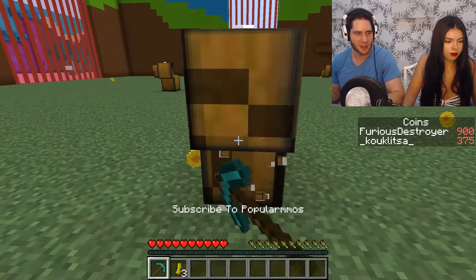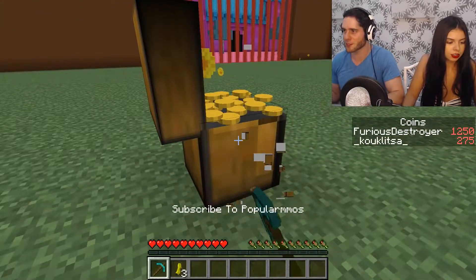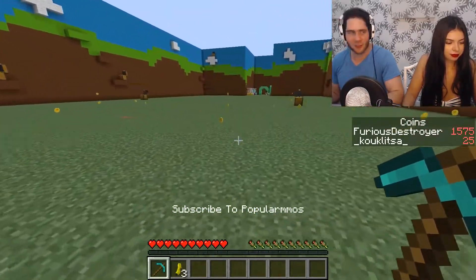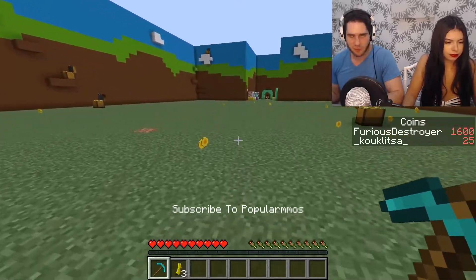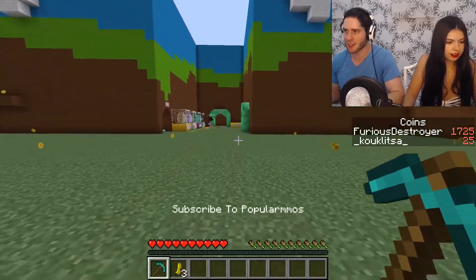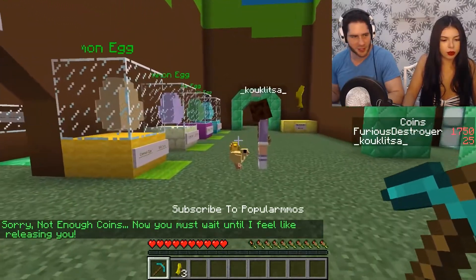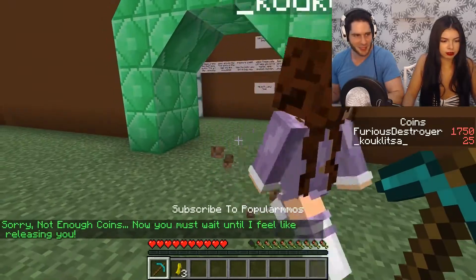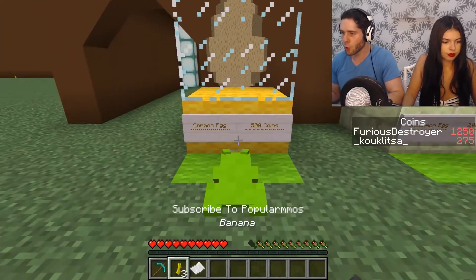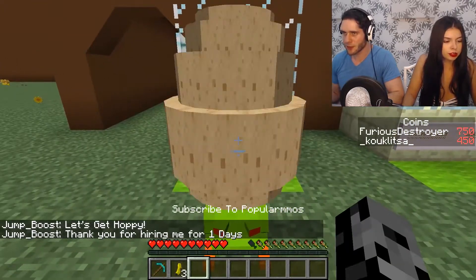Get some bananas before you starve to death — it's literally going to happen soon. I have 1,500. Only one of us can buy pets at the same time. You have speed again, so you kind of have bad luck. You don't have enough coins — you spent them on bananas. I'm going to buy the 500 ones. I just want luck. I got a frog — jump boost! I think you can jump up on things now.